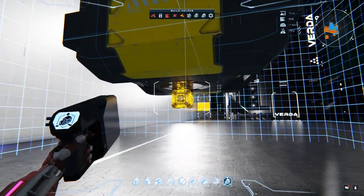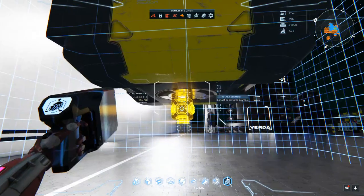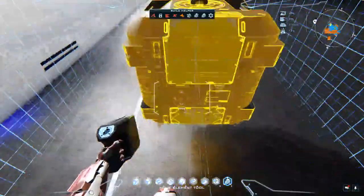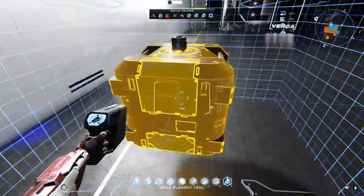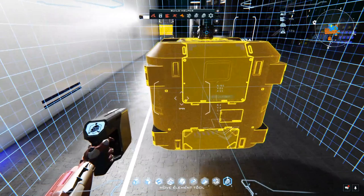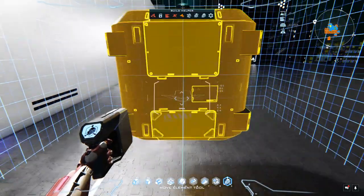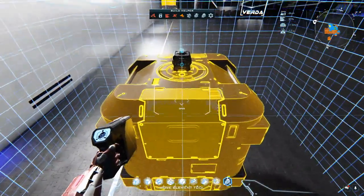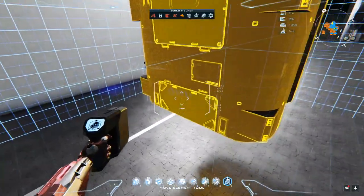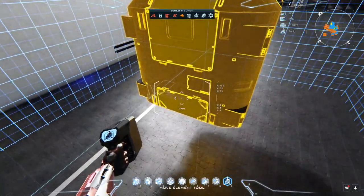I'm going to grab the core with my nine tool — the move element tool — and stick it on top here so it's out of the way and not underneath my cargo box. We're not going to be using any voxels or honeycomb for this — it's just going to be a raw ship that flies and gets you from point A to point B with a medium cargo container.